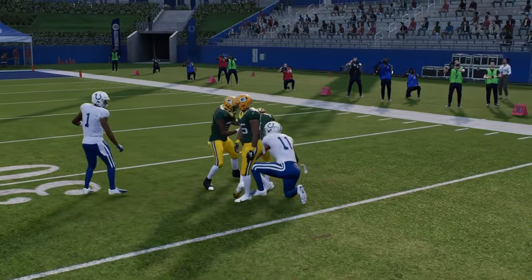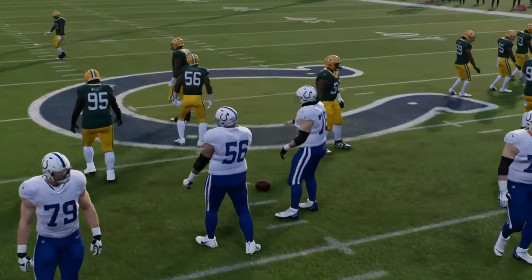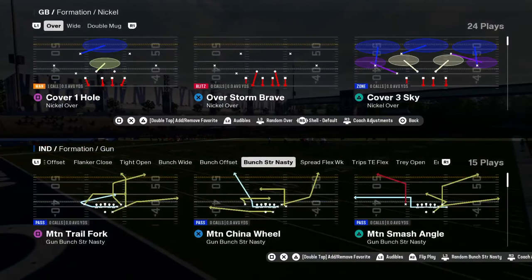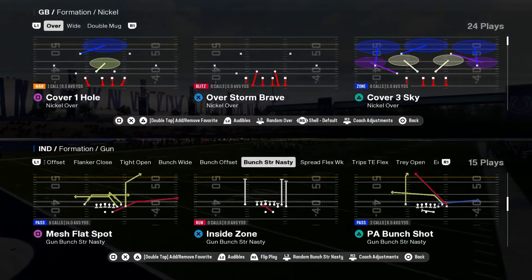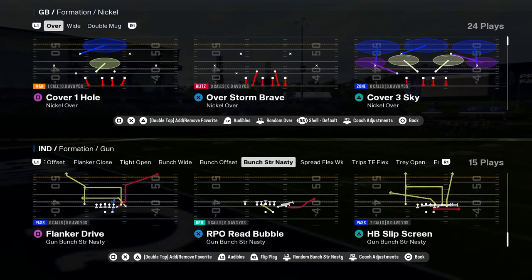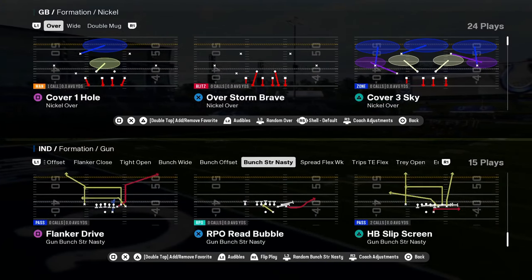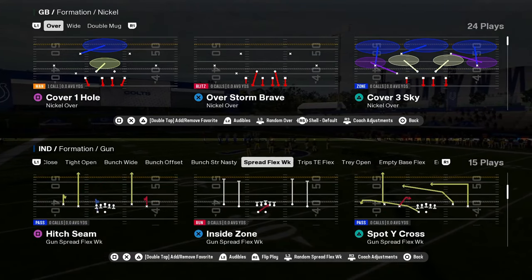The Colts playbook to me is the clear cut — if you want to win more games, master this playbook. If you master this playbook, this gives you every tool you need to win at the absolute highest levels of the game. You have mesh flat spot, wide trail, dagger, the slip screen out of bunch strong nasty this year. Some really cool stuff in here.